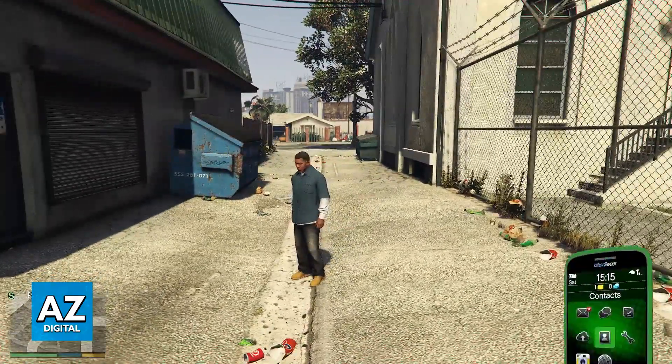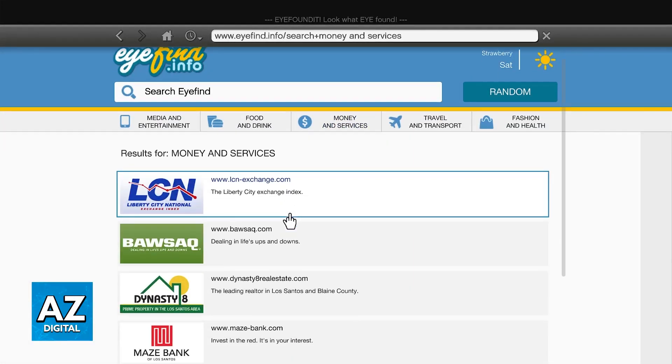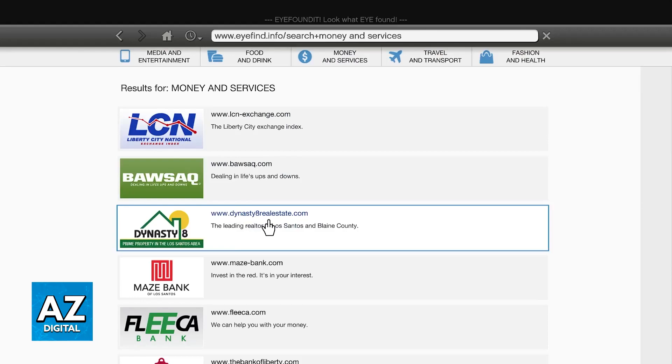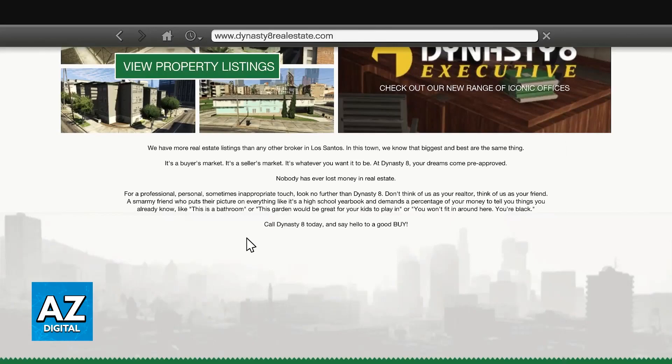As you might be aware, if you pull up your phone and go over to the internet, you will be able to select Money and Services and find Dynasty 8 Real Estate. This is the most known way of acquiring houses for yourself.